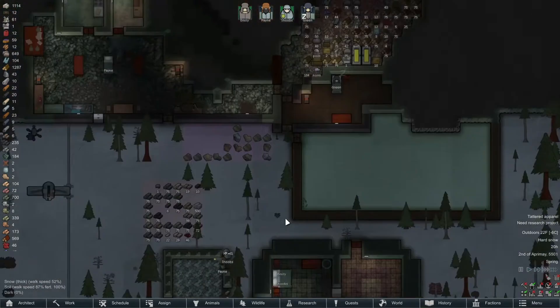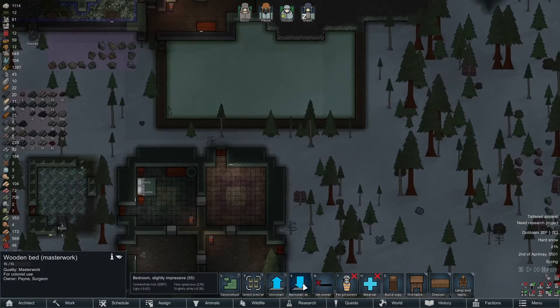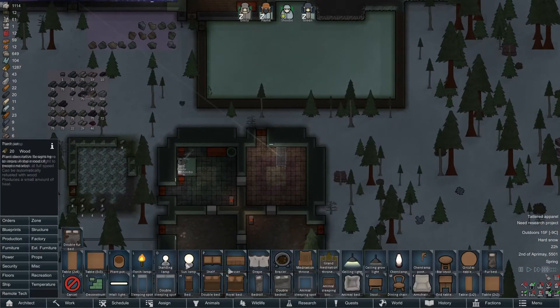All right, looks like they did finish this room. That bed's a masterwork so we're gonna go ahead and install it in here. I'm not a big fan of the fact that it's not the same material, but that's just gonna have to be okay — so we'll just make the furniture in this room out of regular wood.